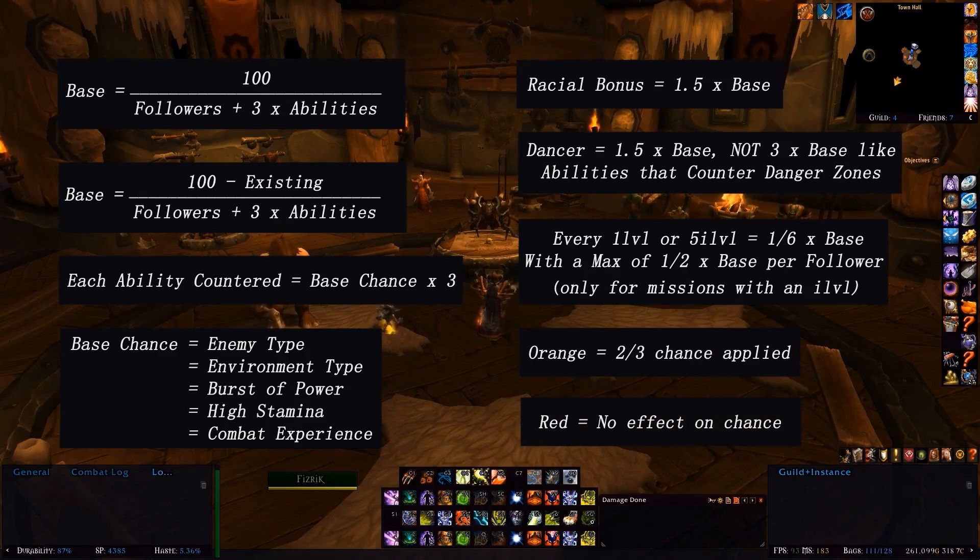Anyway guys, hopefully this has been a sufficient explanation of the way follower mission chance is calculated. If you have any questions or are unsure of anything, just ask in the comments and I'll be more than happy to answer. Also, if there's any WoW content you'd like to see, let me know and I'll see if I can get around to it. If you enjoyed the video, feel free to favourite, like, and/or subscribe. Thank you very much for watching. This has been Tommy J — have a good one.